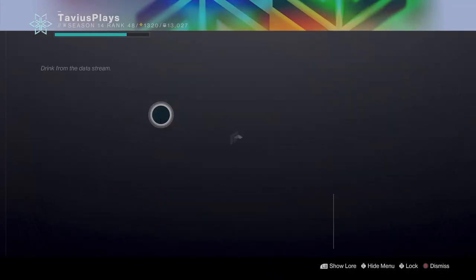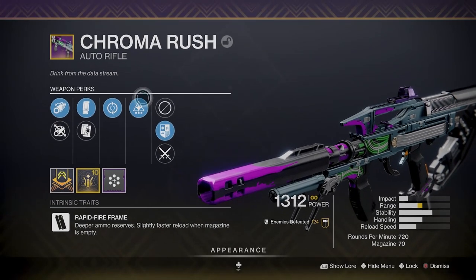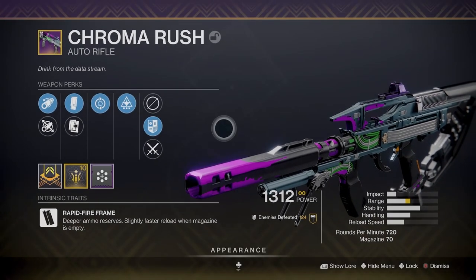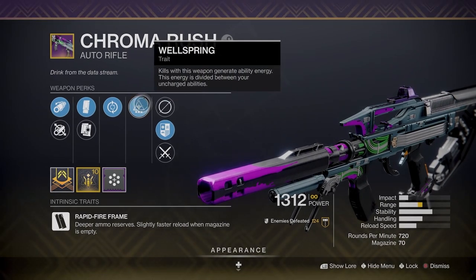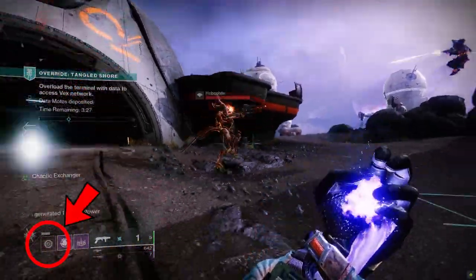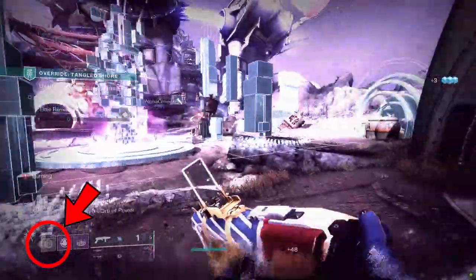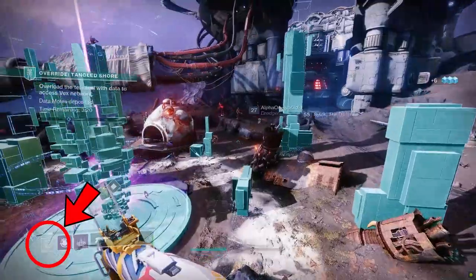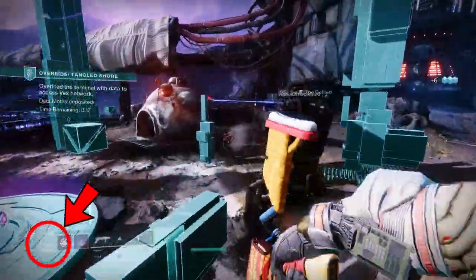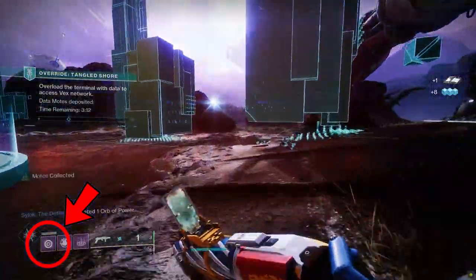For my kinetic weapon I like to use the new auto rifle from Season of the Splicer, the Chroma Rush. This auto rifle can roll with Wellspring, which is a newer trait added to Destiny 2 — kills with this weapon generate ability energy, and this energy is divided between your uncharged abilities. The reason I like this trait is because since a lot of what I do gives me grenade energy, if my grenade is full, getting kills with Demolitionist will be energy wasted. But Wellspring will give energy to my Rift or my melee instead, if my grenade is full.